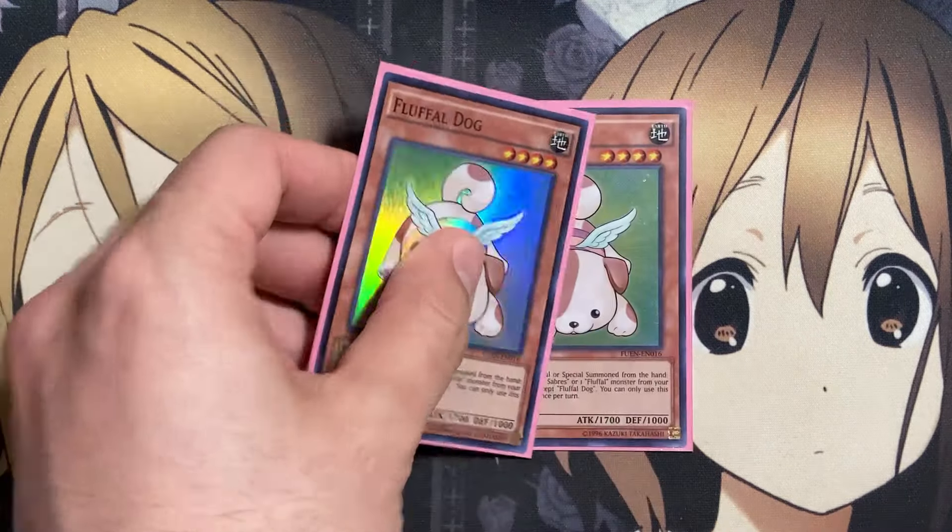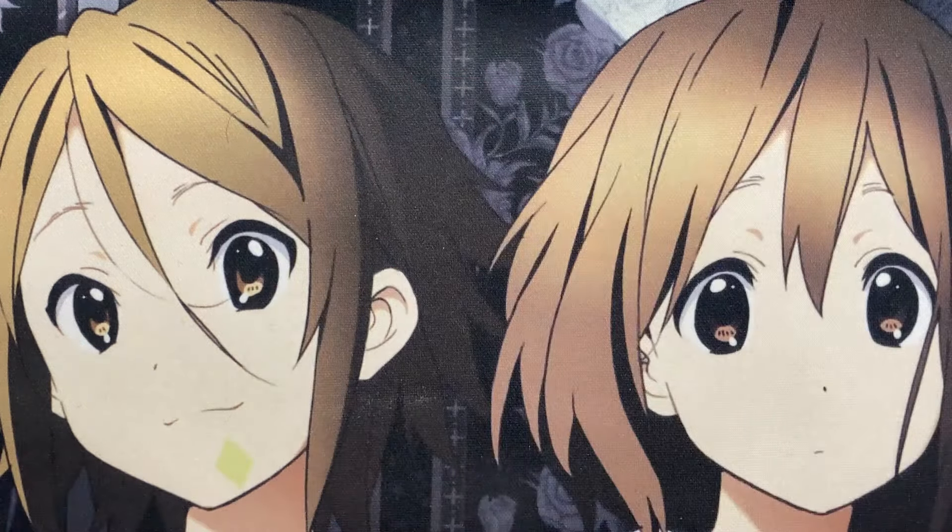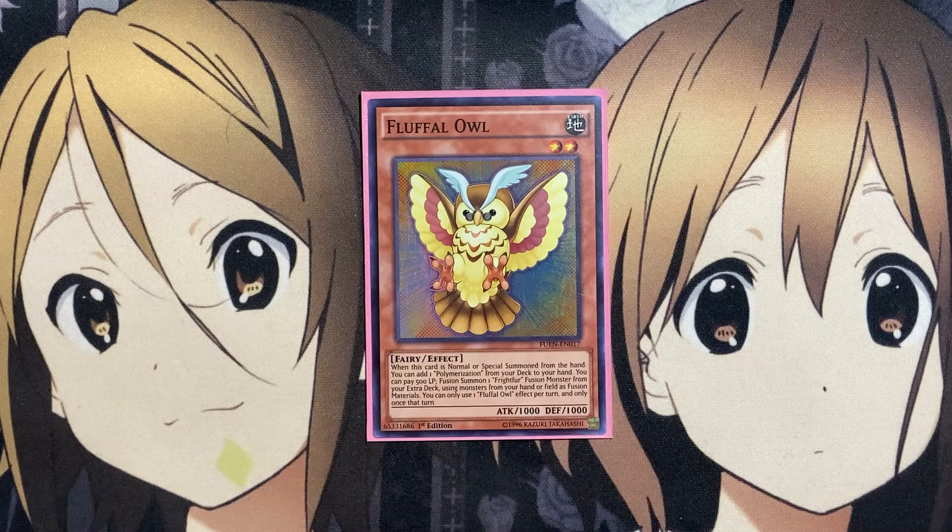For some of the lower numbers, two copies of Fluffal Dog. When it's normal summoned or special summoned from the hand, you can add one Edge Imp Sabers or one Fluffal Monster from your deck to your hand — surge power, but you have to make use of the actual summon of this card. If you can get it off Toy Vendor, all the better, because then you'll get that monster on the field plus the additional search. The last Fluffal is one copy of Fluffal Owl. When it's normal or special summoned from the hand, you can add one Polymerization from your deck to your hand, or pay 500 life points to fusion summon a Frightfur Monster from your extra deck using monsters from your hand or field as material — but you can only use one of Fluffal Owl's effects per turn.